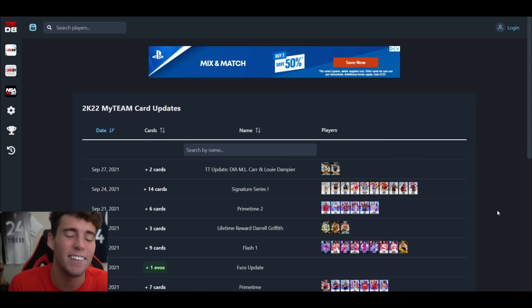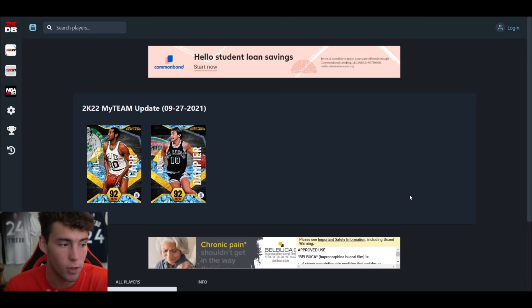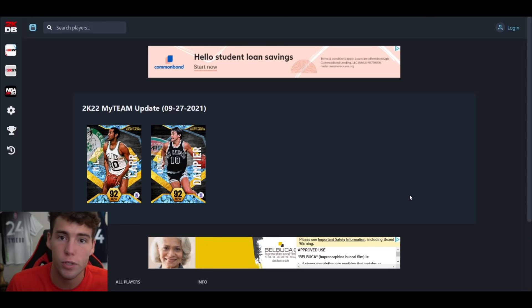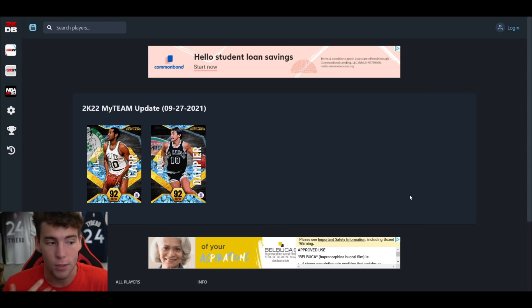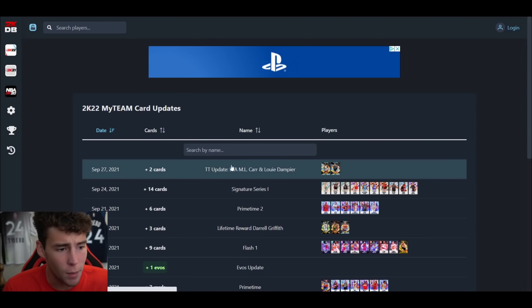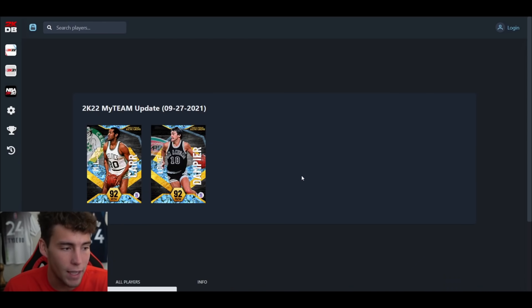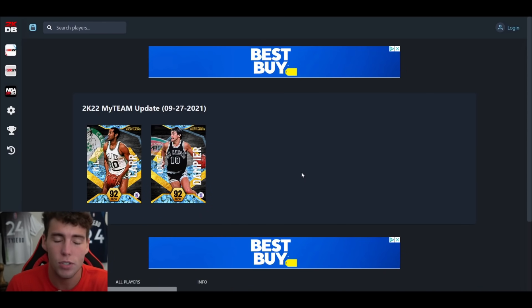What is good, it's your boy Ty back here with another video. Today we are going over the new update that gives us some new Triple Threat rewards. We've seen the old Triple Threat rewards with Ron Boone and Gus the Bus Gerard, but today we're going to see two new ones — Carr and Louis Dampier. We're going to see what this update is, are these cards good, are they usable in MyTeam.